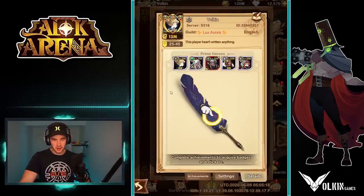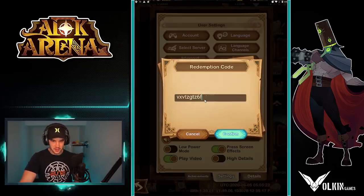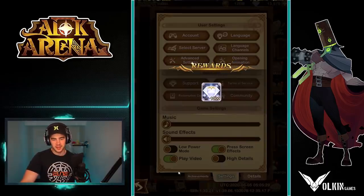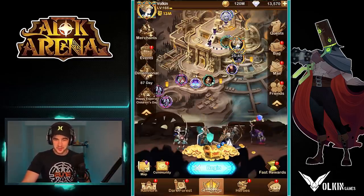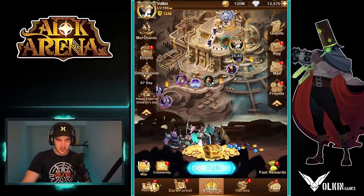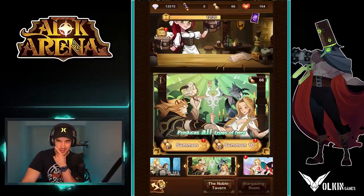First up for the redemption code: click your portrait, go to Settings, go to Redemption Code, and then paste it in. It'll be in a pinned comment and in the description so you can copy and paste it. Confirm — it's a thousand diamonds. Nice, free stuff is always good, so I'll take it. If all you came for was the redemption code, thank you very much, enjoy, I hope you get something nice.